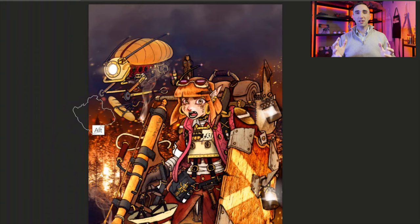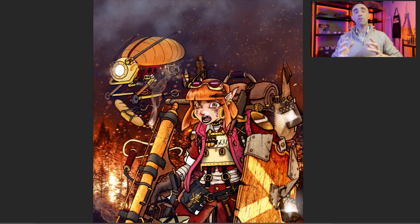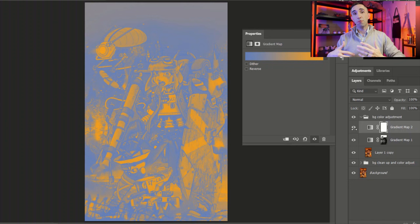Now I'm going to put some stuff back in there and show you what you'd want to do here. What I really want to do is start to bring some focus and attention onto the character, because right now it's a little bit too much on the background and the character is getting lost in this composition. So the next thing I want to do is create a gradient map, and the way I apply it over the image is I'm going to switch the blending mode to color.